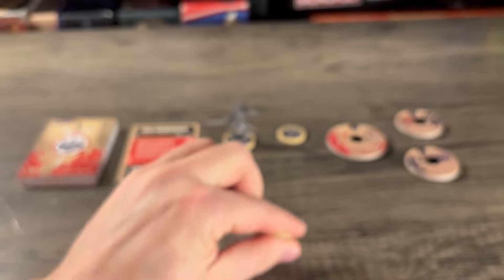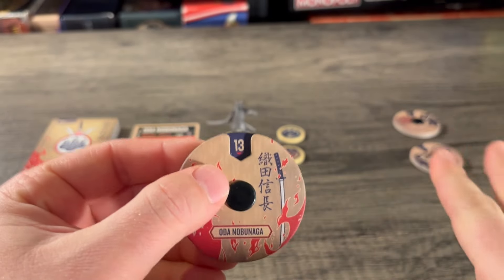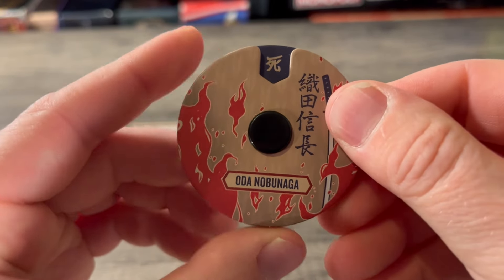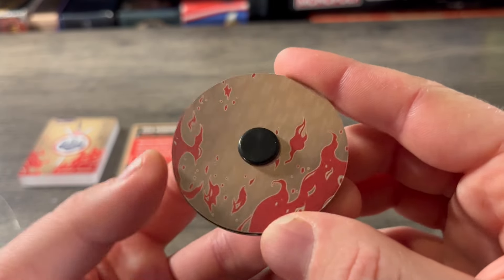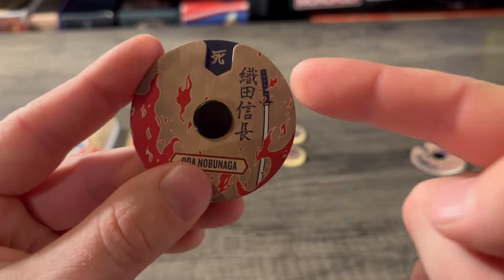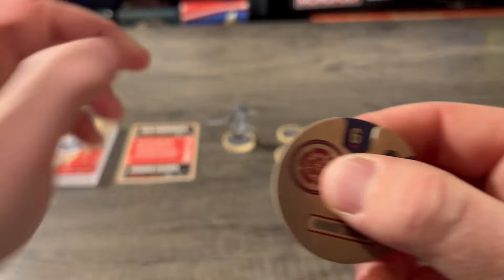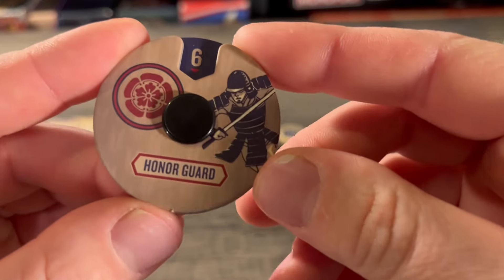They both take up a third of the disc but still have some cool artwork. Oda's health dial shows 13 health. I noticed on all four of the health dials they all have interesting zeros — I'm guessing that's kanji for his name on the side. On the back we have some flames and what looks like arrows raining fire, which is pretty cool and hopefully thematic. There's also a sword on the side, which you'll see on Tomoe's dial as well.